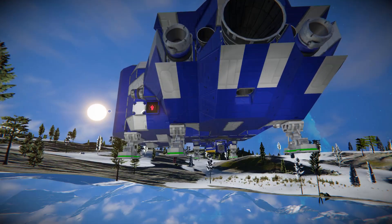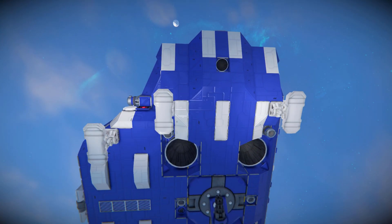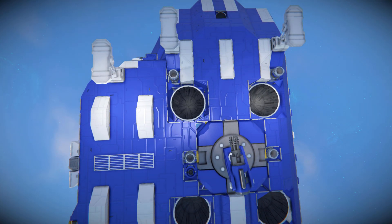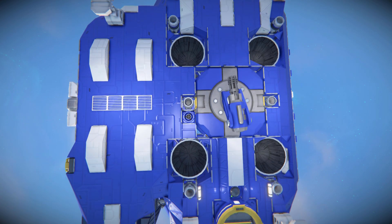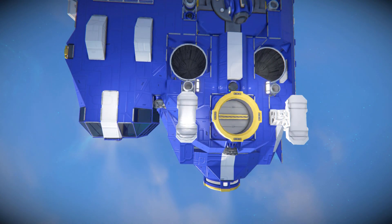Dropping down underneath the ship, we can see all of our landing gears with a piston attached to each of them, more hydrogen thrusters, more ion thrusters, and a gatling turret to make sure we are well defended in space. We've got an ore detector right next to the gatling turret to find precious resources. Continuing along towards the back there's another connector with a camera setup.